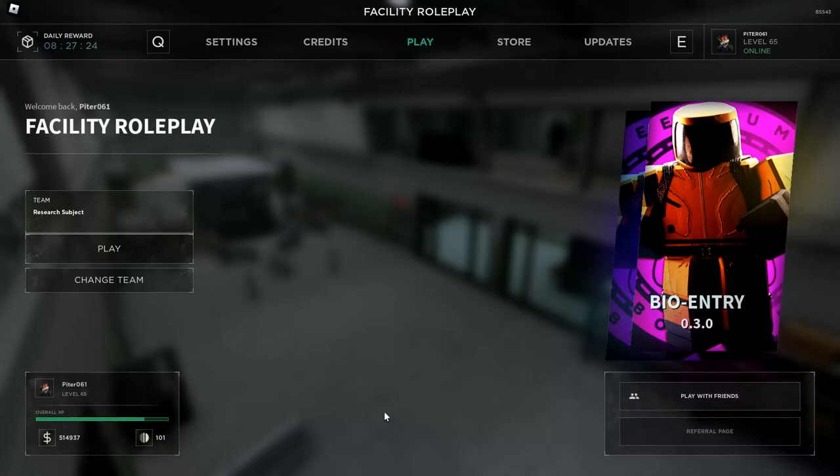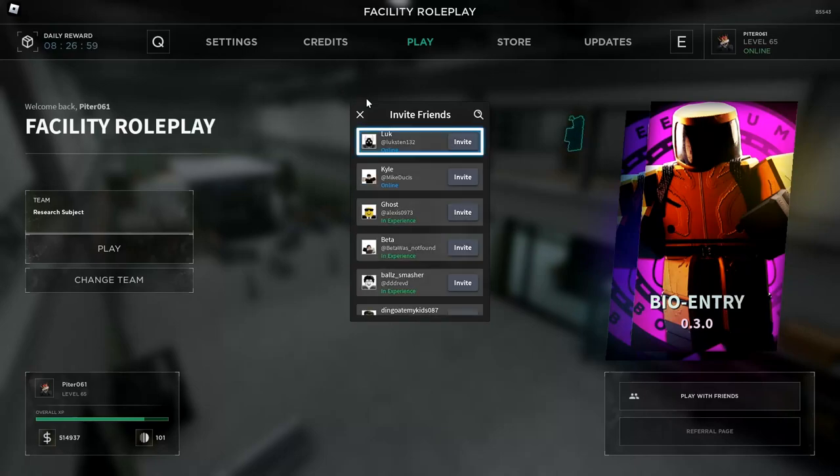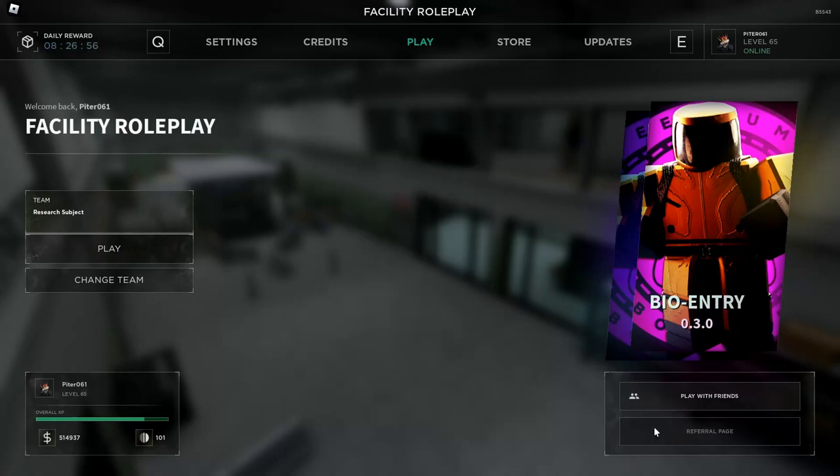The level display has been moved — it's now also in the left bottom corner, which is quite nice. From now on you can see your blanks and money more clearly. The bio entry GFX also looks pretty nice on the right side. There's now an option to play with friends, which allows you to invite your friends directly from the game, and a referral page which doesn't seem to do anything.